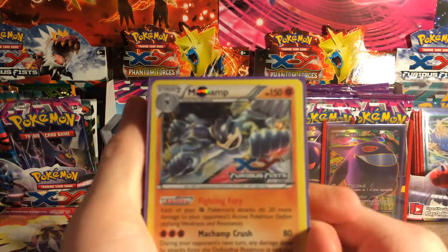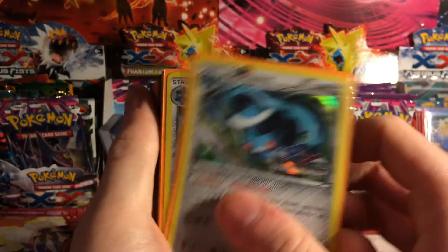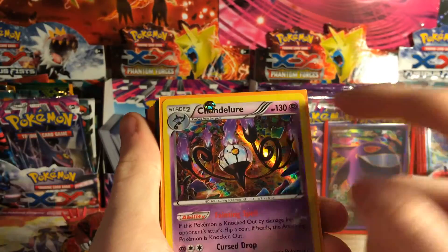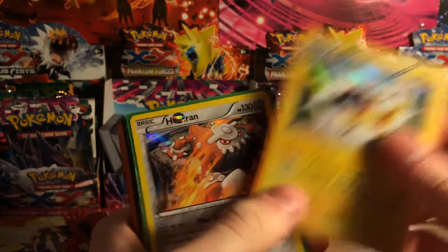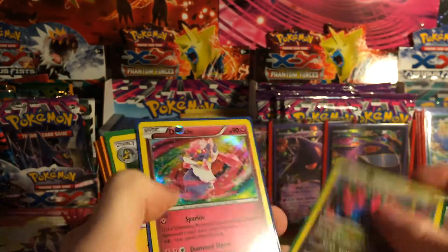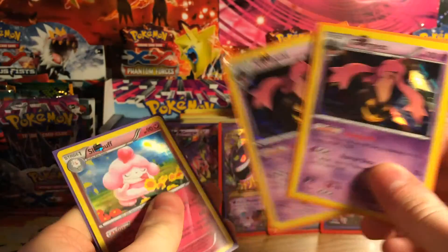Just running through, these are basically normal regular holos and stuff. There's pre-release Machamp, two pre-release Bronzongs. I think all of this is Phantom Forces. Just thought I'd throw the Phantom Forces cards in there — people might be needing to complete their set. Doubles of a few; I actually have three Gigaliths, and I have another Gourgeist as well.